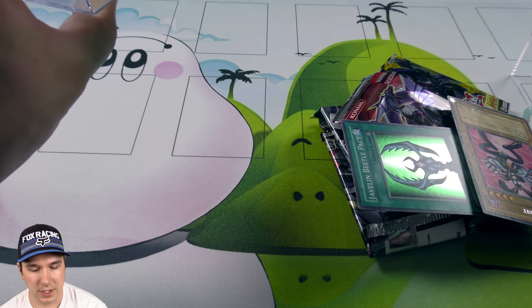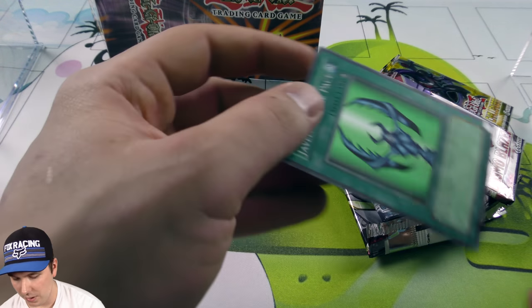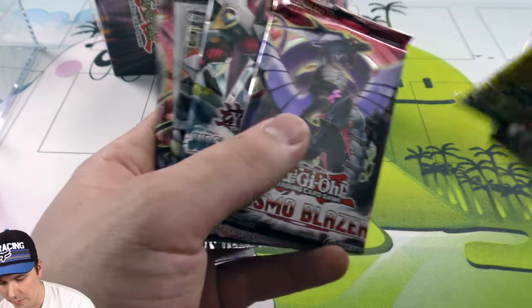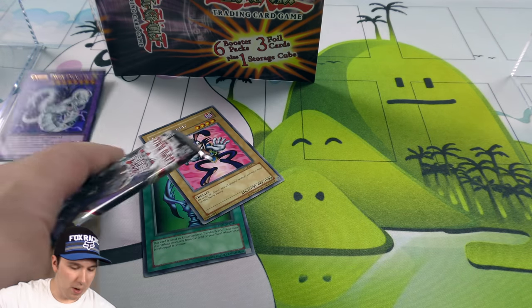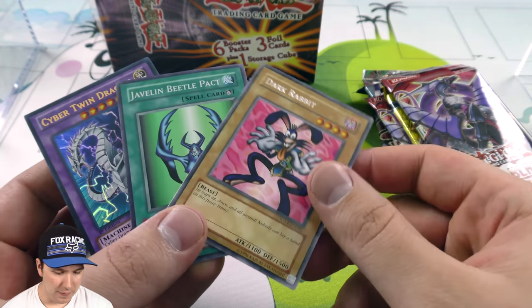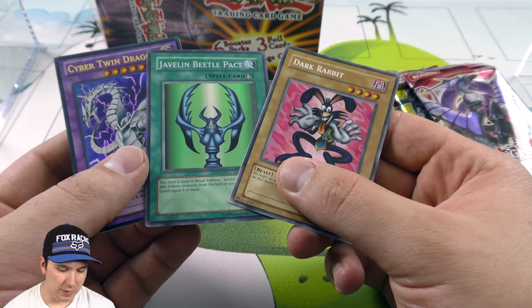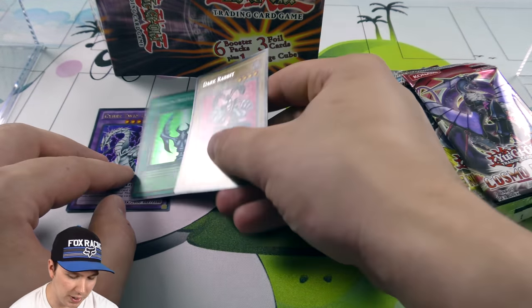It's saying three foil cards but I'm only seeing two. Let me get in here — there it is! Cyber Twin Dragon was hidden in the back. It cannot hide from us anymore. And this is definitely not a foil card — that is a rare Dark Rabbit. We have a Javelin Beetle ritual card and a Cyber Twin Dragon Ultra Rare. Beautiful.